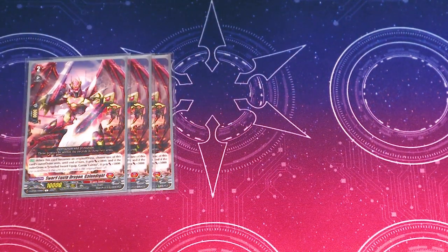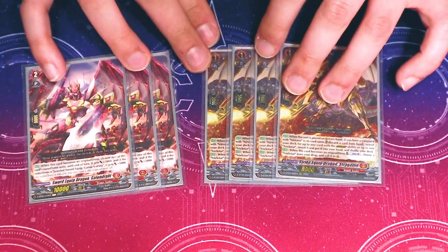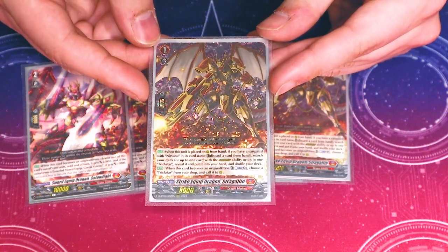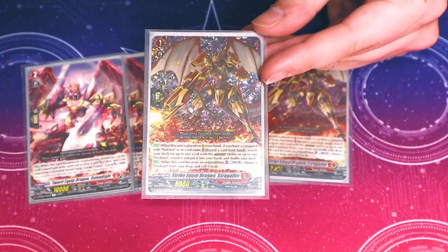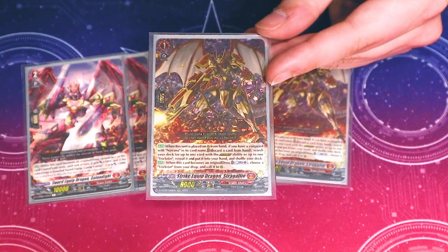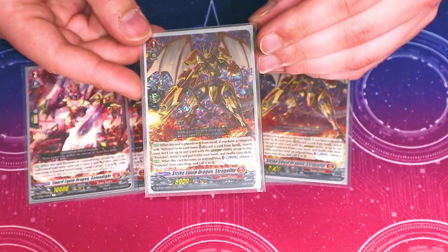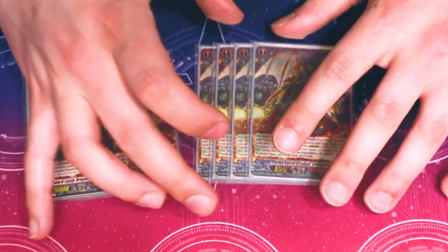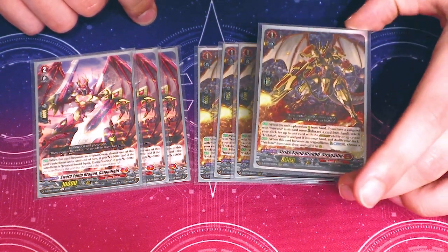The MVP of the deck is Stragilios, a new Prayer Dragon from DBT09. This card is definitely a playset — no matter which Virena deck you're playing, you probably want two or three. When it's placed from hand, you can discard a card to search your deck for a unit with the Overdress ability or a Trick Star and add it to your hand. It's also a Prayer Dragon, so when it becomes an Original Dress for Crossover Dress, you can Counter Blast one, choose a Trick Star from your drop, and call it to rear. It helps set up Clad in Prayer. I'm really excited for the set 10 support and the Counter Charging we're getting, which will make this card a lot more consistent.